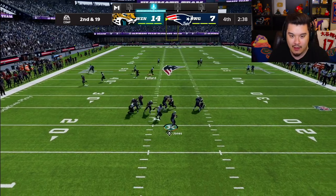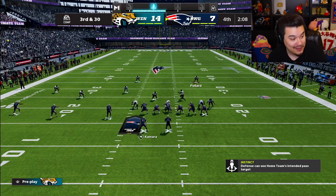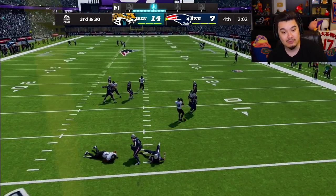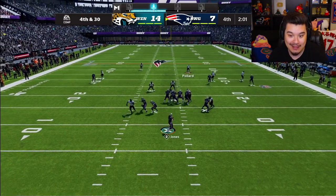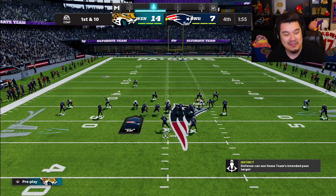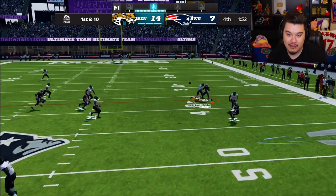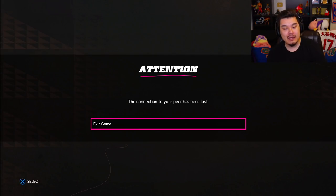Odafe gets a sack! Third down — another sack! All of a sudden it's third and 30 for this guy. No big plays, just watch everything deep. He tries to roll out — he hits a 30-yard in route; I should have expected that. That's just me being dumb, not thinking. But we click on and get a pick — Deion Sanders baby! That might be game, but he quits anyway.